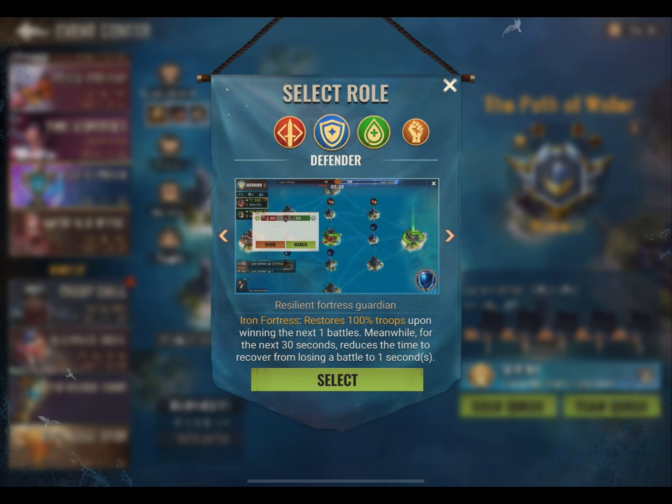I personally use this role often. I have a good idea who I can beat and who can definitely beat me. If I know that I can beat most of the other team, I'll choose Defender. If I get matched with whales, I will choose the Support role.